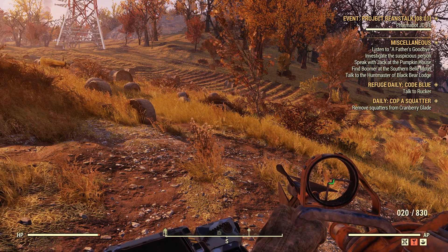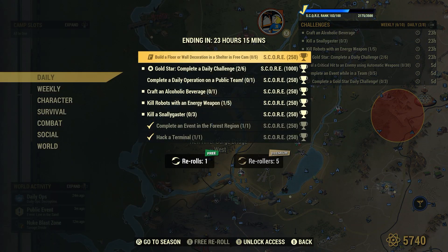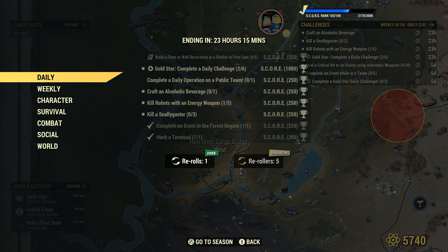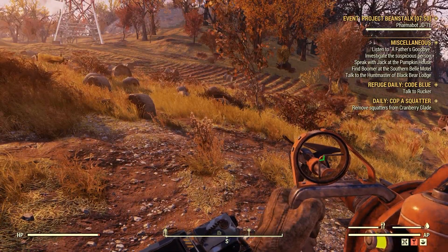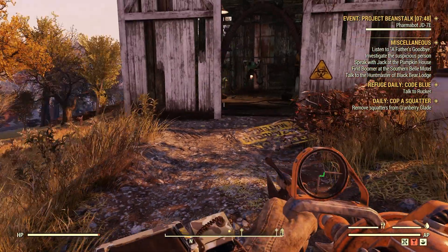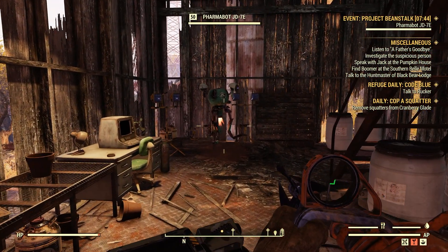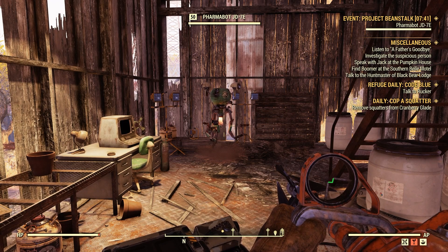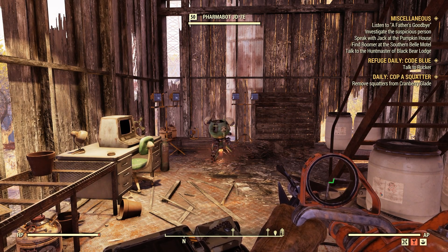Now let's take a look to make sure we got credit for that. Okay, we did — completing the event in the Forest Region: one for one. I'm only saying that because the top right-hand corner of the screen is still showing up there. Yeah, so that's it. I enjoyed that — pretty cool, eh? Hope you enjoyed the video. Please like, subscribe, and share when you have the chance — it really helps me out. Hope you all have a nice day. Bye-bye.